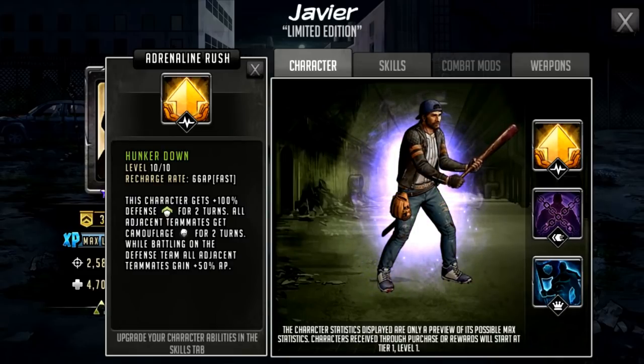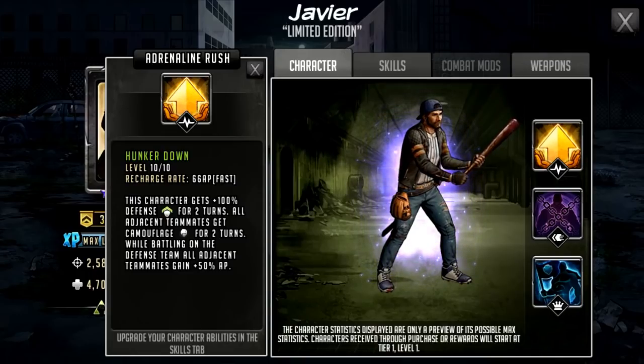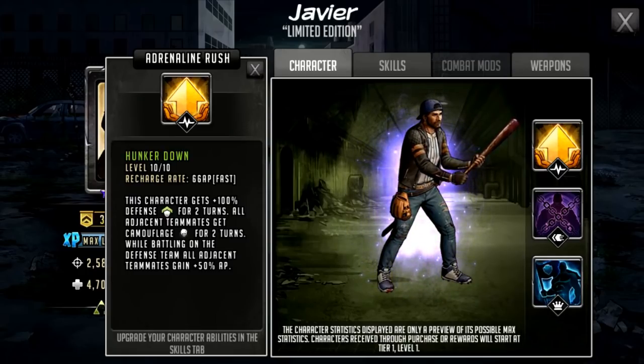The all-adjacent teammates getting 50% AP can come into some really really nice usage. There is potential for that to basically be him commanding three players on turn two. Turn one he'll do a basic attack, turn two he'll do another basic attack or his active. He gets his rush naturally for turn two — if he gets commanded turn two and he rushes, he gives 50% AP to all adjacent teammates. The three other characters would generally get enough AP to rush naturally turn two as well.